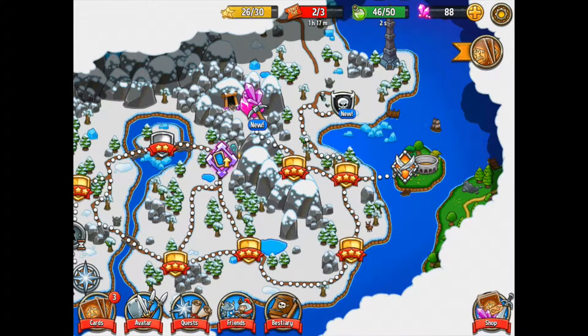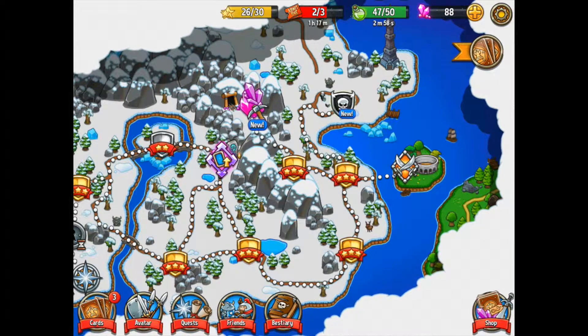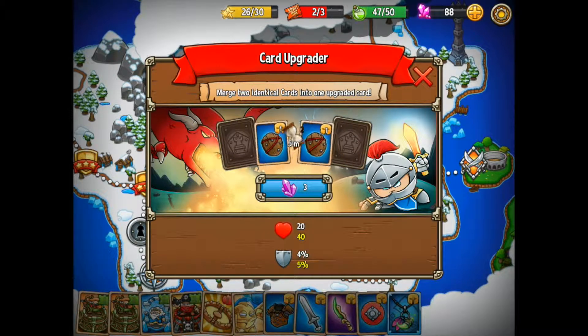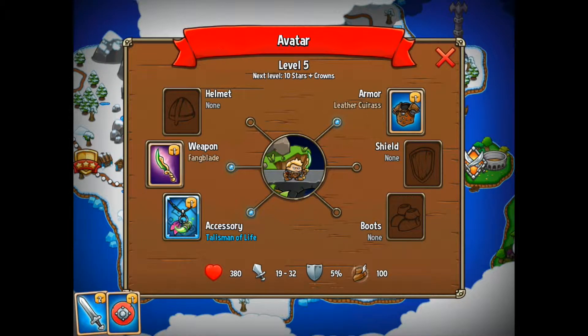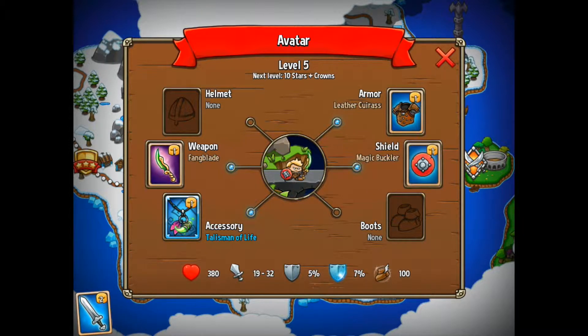Hello guys, Gaming Limey here and welcome to episode number eight of Crazy Kings. We've got quite a lot to do — we've got a new card, we can upgrade our shield to make that a level two shield. I'm going to let that run for five minutes. If we go to our avatar, we've got a new shield here that's actually going to give us five percent shield, and if we add that it gives us seven percent, so we might as well keep it.